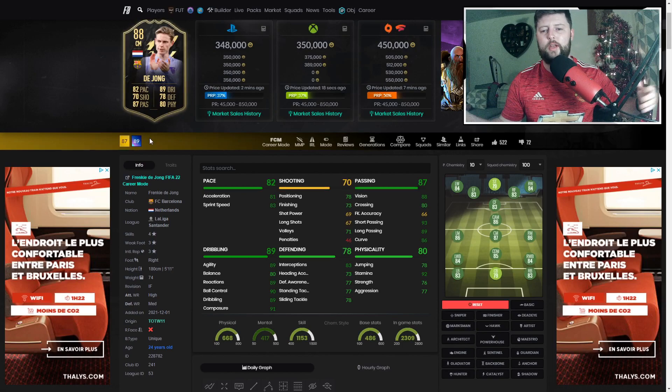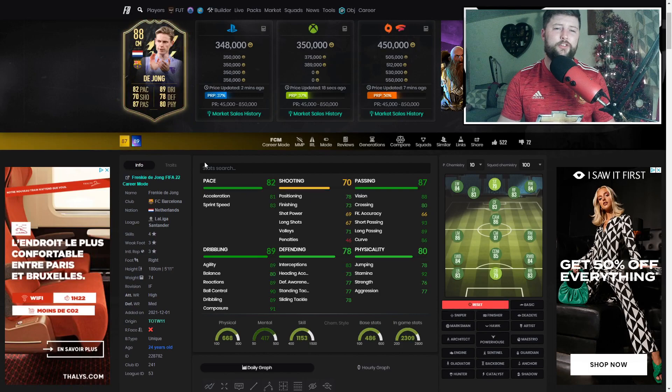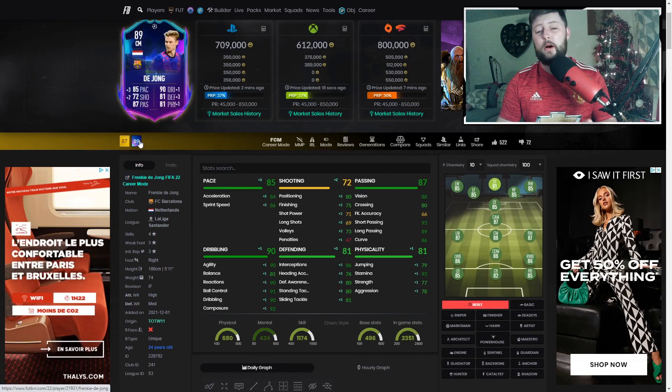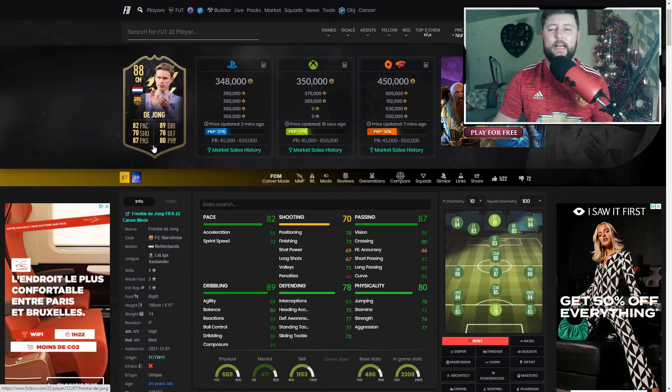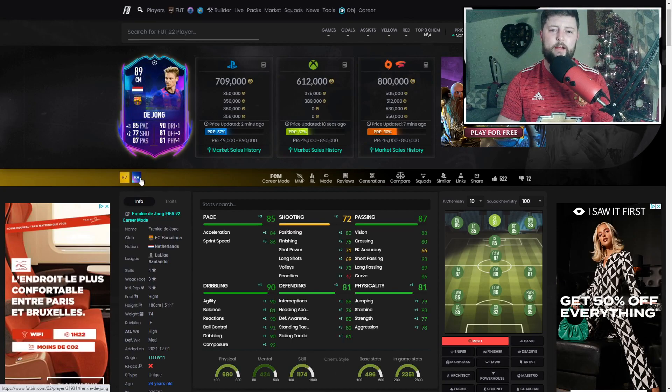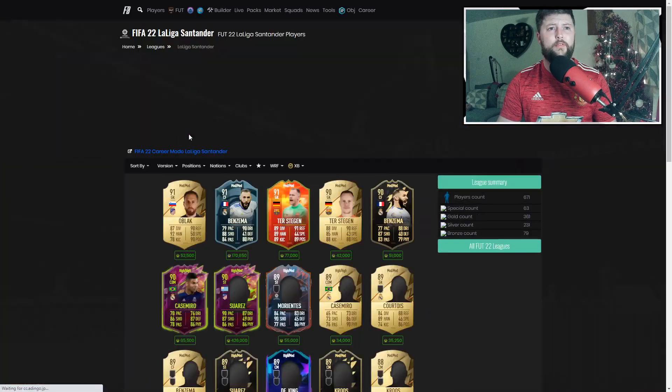A plus two you might see a little bit; plus three you should see an increase; a plus one is very minuscule unless it's one where shooting is through the roof but defending drops to nothing. When you're looking at plus three on pace, two on shooting, one dribbling, one physical, and free defending, it's just not enough to notice a massive difference. The only thing you're getting - and that's why the price is so high - is the fact that he can upgrade. If he was just a regular inform 89, he'd be chilling at about 450-500k, not 600k.